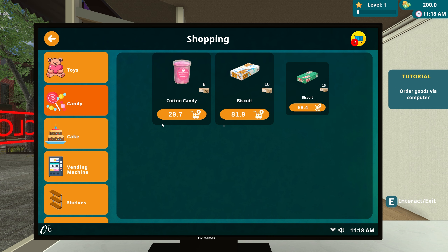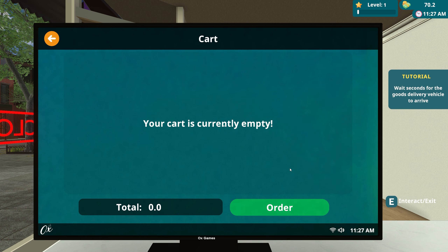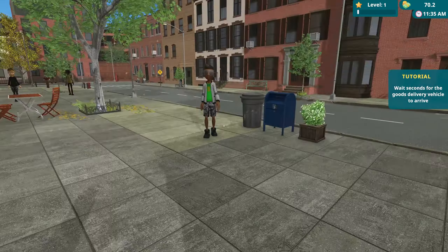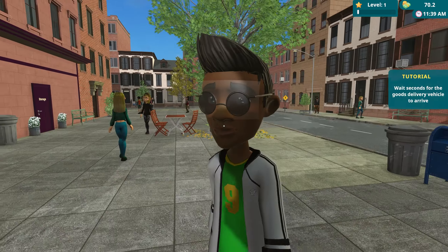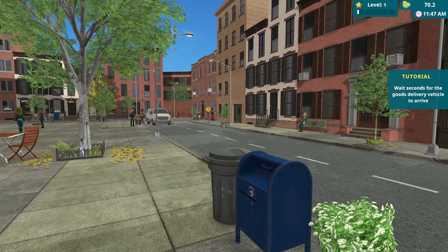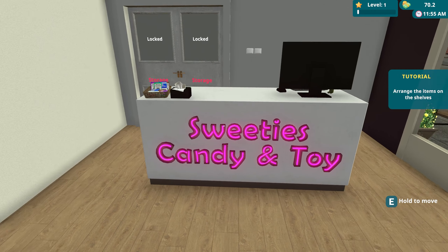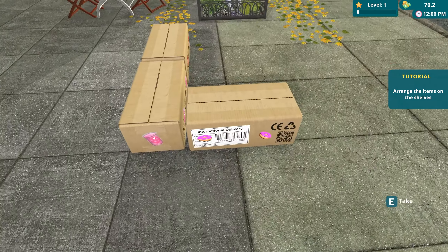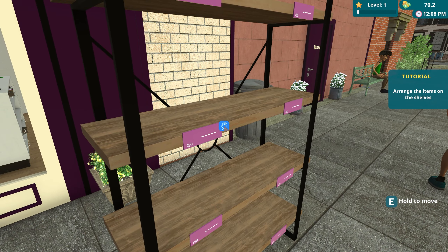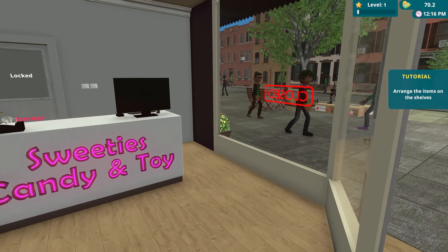I guess some red apples, cotton candy, donuts, cakes — whatever — and I'll go ahead and order. Wait for the goods delivery vehicle to arrive. I'm guessing that's our stuff right there. Yeah, we kind of spent a lot of our money there. We got sweets, candy, and toys — here's our stuff. We can hold E to move the shelf. Looks like that gives us enough space for about eight items in there.